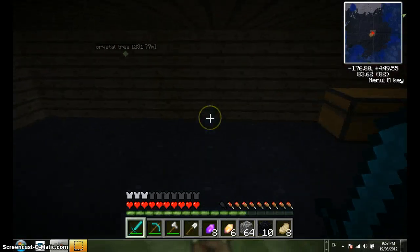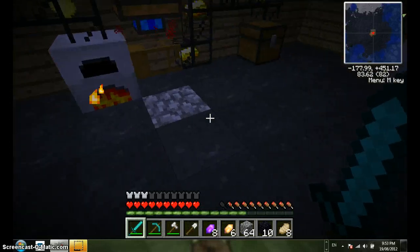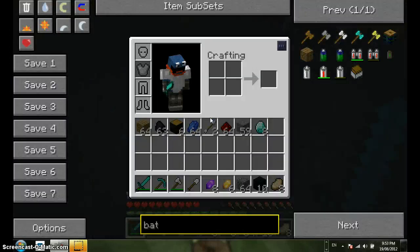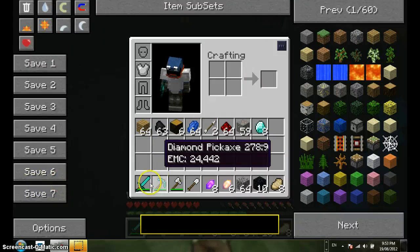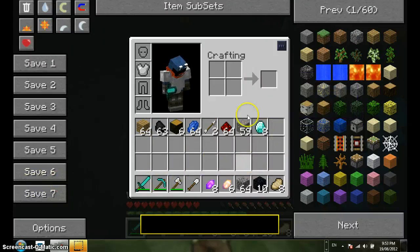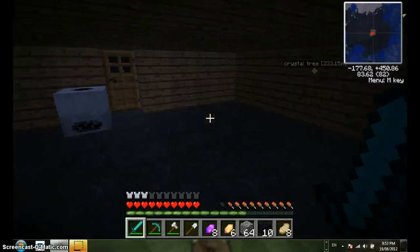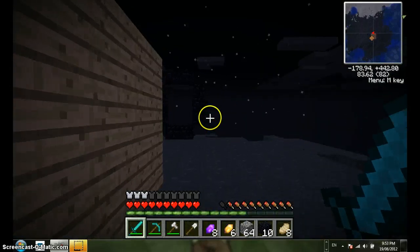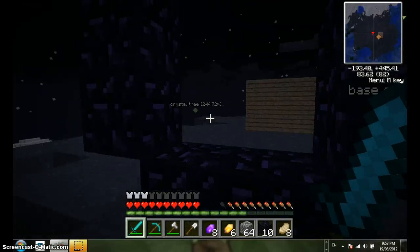Hey guys, welcome to another Minecraft video. This is Technic episode four or five - I can't remember, it's probably five. As you can see, I found gold and that case is mine. I also found two stacks of redstone, a stack of diamond tools and eight diamonds, a load of iron, a load of redstone, obsidian, but that's not all my obsidian I collected. Now if you turn around, I made a portal, which is new.